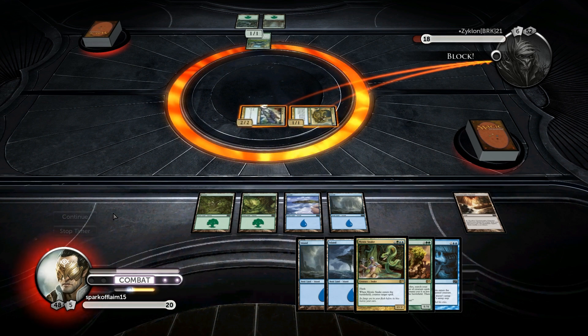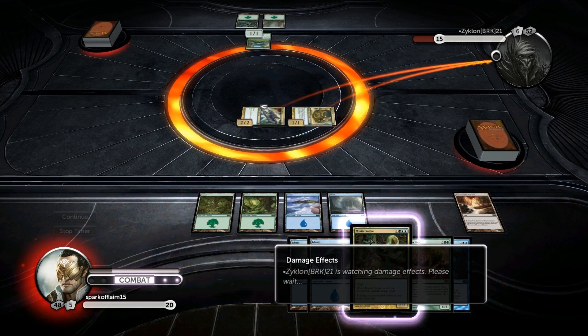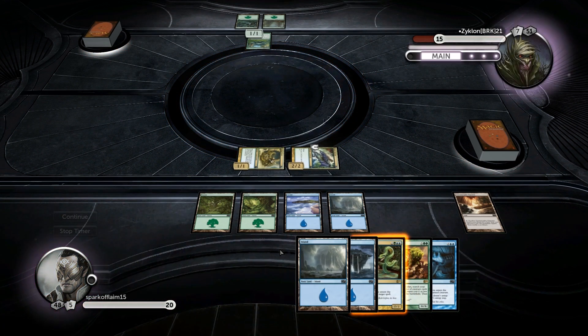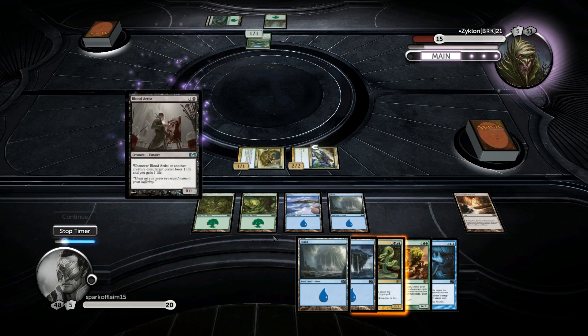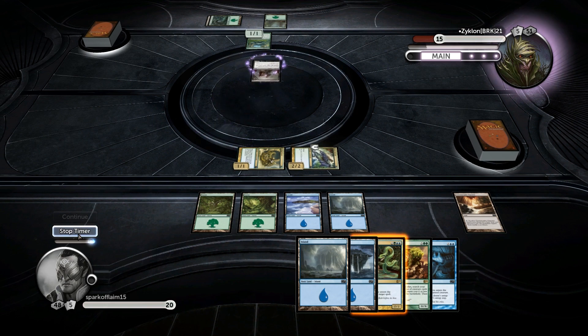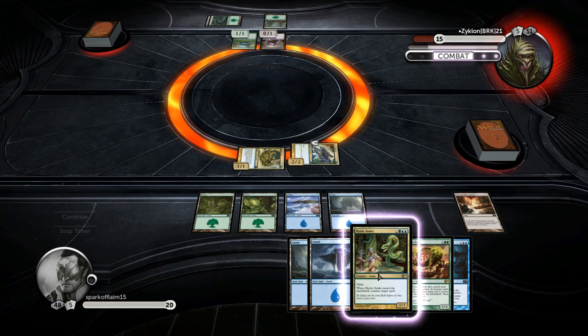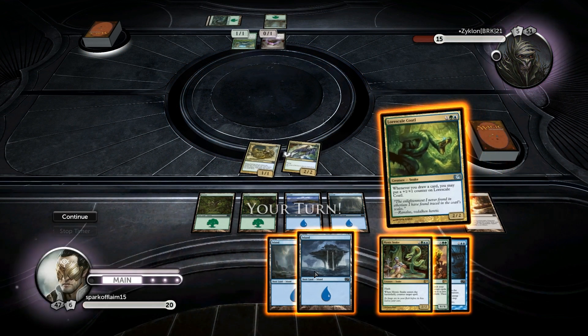This hand works — it clearly functions properly. There's a lot of synergy with drawing cards and keeping your advantage up, with things like the Lorescale Coatl and the Overbeing of Myth. I'll let him cast that because I actually want him to attack me with the Scoot Mob, get in for that one damage, and I'll drop the Mystic Snake and kill it. Okay, hold on to it.